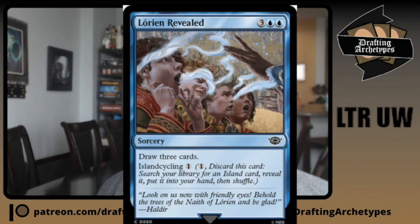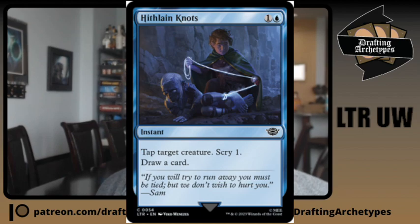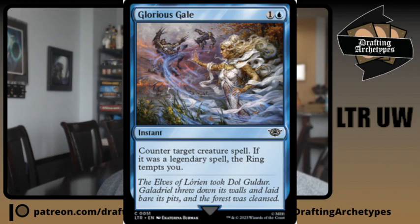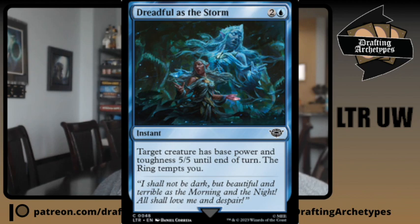My most drafted blue cards in order are: Lórien Revealed (the island cycler that draws three), Pelary Survivor (the two-mana 1/3 that taps for mana and can mill your opponent), Hithlain Knots (one and a blue instant — scry one, draw one, tap a creature), Birthday Escape (blue draw a card sorcery that tempts), Glorious Gale (the Essence Scatter that tempts if it counters legendary), Deceive the Messenger (common minus-3/-0 amass-one instant), Isolation of Orthanc (the grip-tide put-a-creature-second-from-top instant), and Dreadful as the Storm (the five-five tempt instant for three mana).